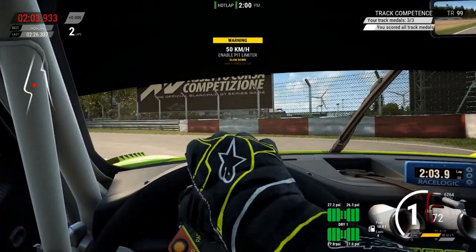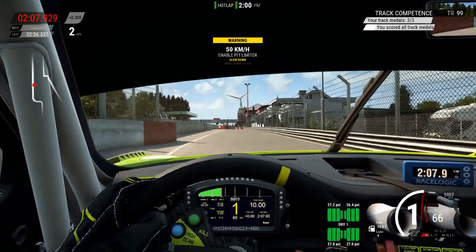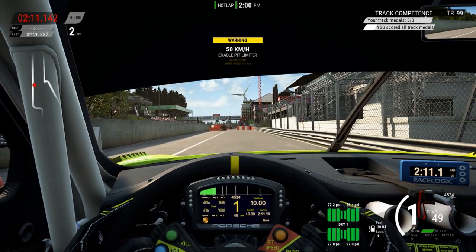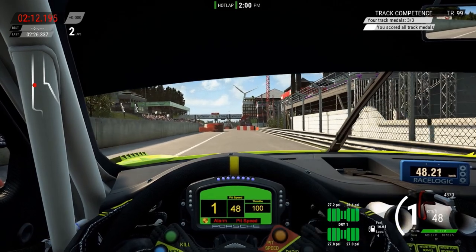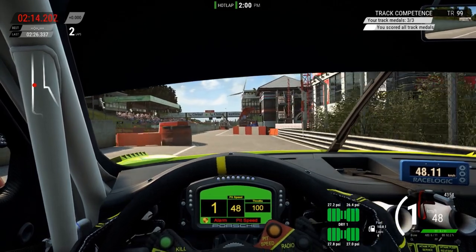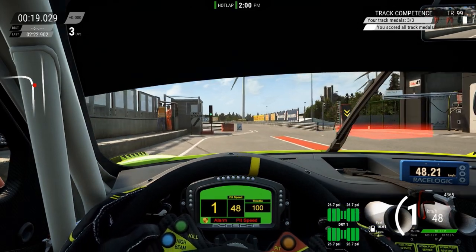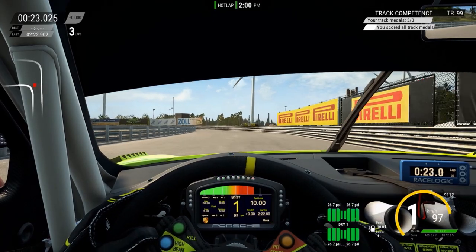We are entering the pits with the pit limiter engaged, and the entry time will be taken as soon as the front of our car is above the entry line, which is indicated by the dashboard on our wheel turning green. The same goes for the exit: the time will be taken as soon as our front is above the pit exit line, indicated by the dashboard on our wheel going back to normal. This should give us a fairly accurate timing.